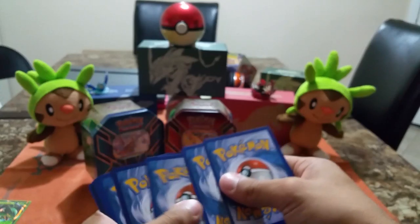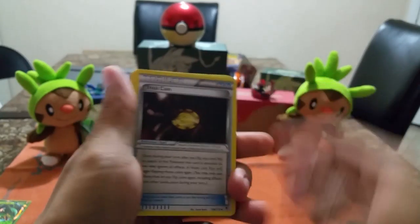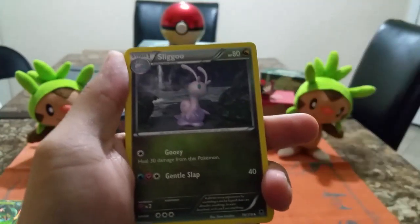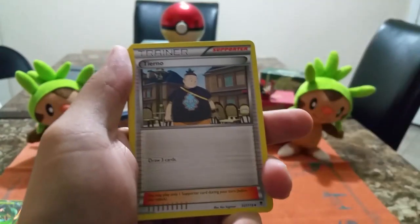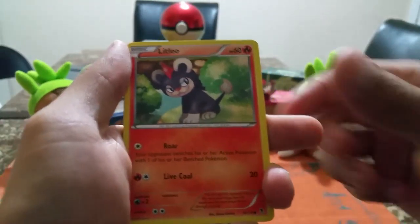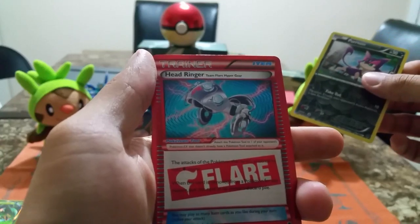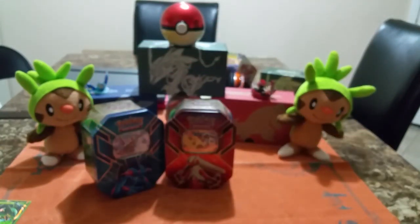This is the Phantom Forces pack. So we're gonna have Trick Coin, Sligoo, Tierno, Krabby, Bunnelby, Murkrow, Litleo, Purloin, and Head Ringer. Very nice — I hate Head Ringer, it's so annoying.